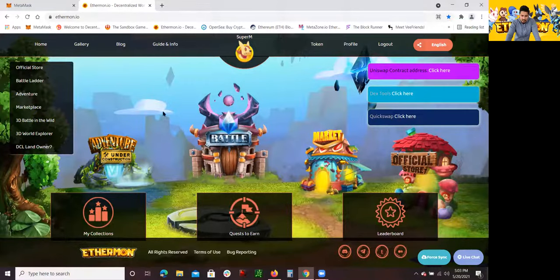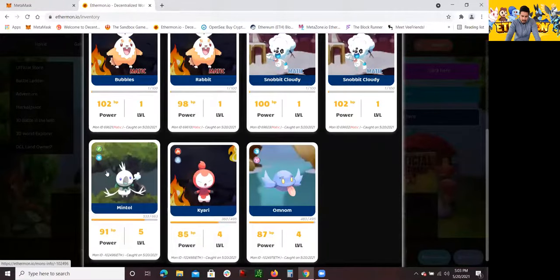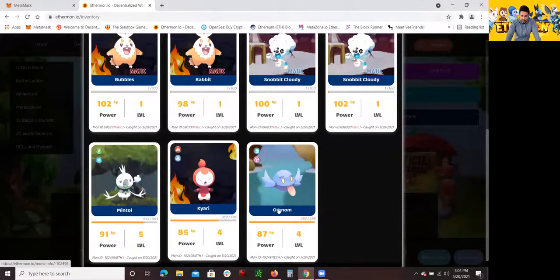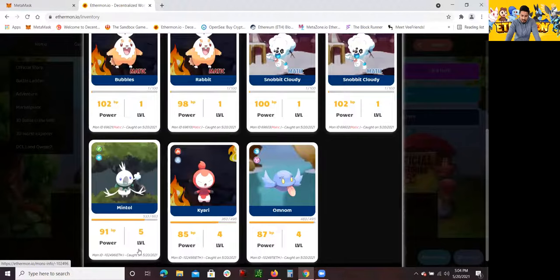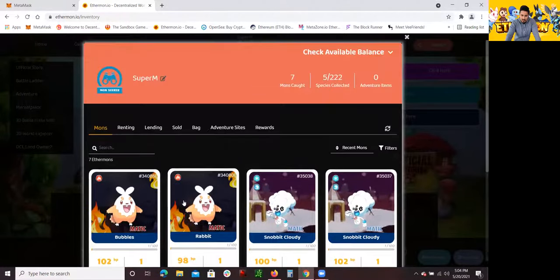Once you log in and create an account, you click here in My Collections and it will ask you to register. Once you register, you do get three free Ethereumon — and there's pretty much these right here. You get Mintel, Kiari, and Omnan. I've already battled them and gotten some points. When I first got them they were at level 1, and now I have them at level 5, level 4, and level 4. You're also able to get some more Ethereumon through the store, and these are for free.